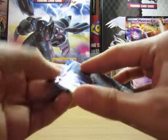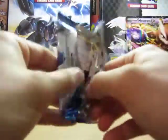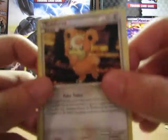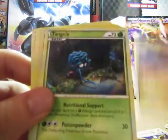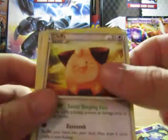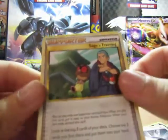And our last pack: a Tediosa, Famphie, Eevee, Hitborn Leg, Tangler, Koffing Reverse, a Cleffa which is our Rare, a Dual Ball, a Metal Energy, and Sage's Training.